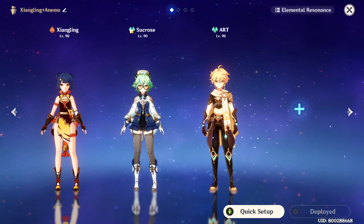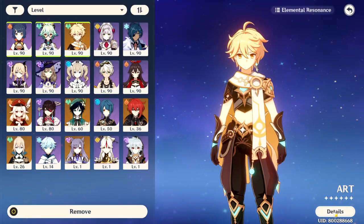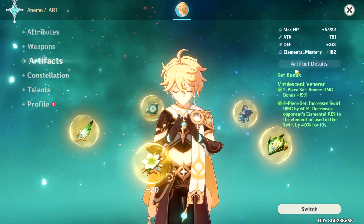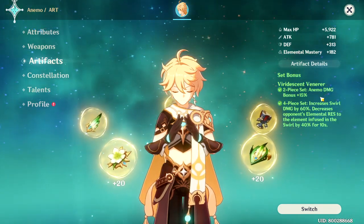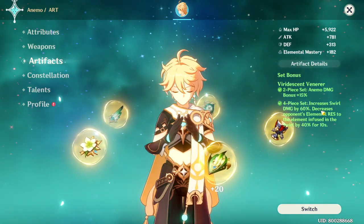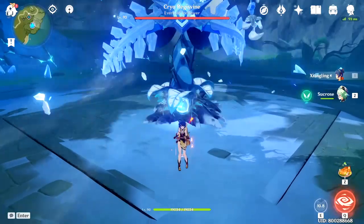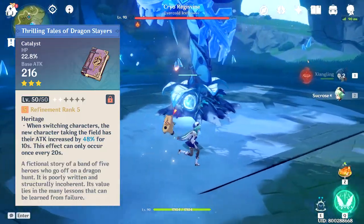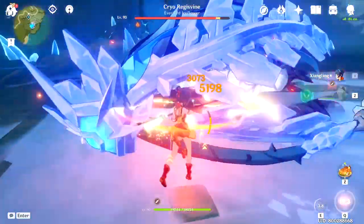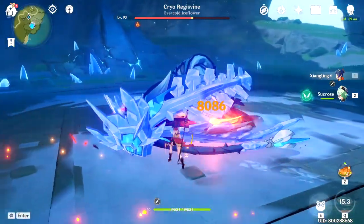For the second member of your team, you want to pair Xiangling with an Anemo character. Right now, we only have Sucrose for the 4-star Anemo character, and we also have the Anemo Traveler. You want to put a 4-set Viridescent Venerer on them — it doesn't matter what the stats are unless you're trying to build the character. For Sucrose, you can also get the Thrilling Tales of the Dragon Slayers, which is a 3-star Catalyst that you can get from chests or gacha. At Refine 5, it will boost the attack of the character after Sucrose by 48% for 10 seconds.